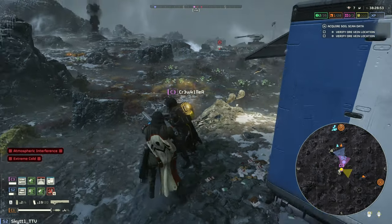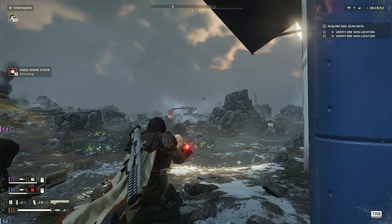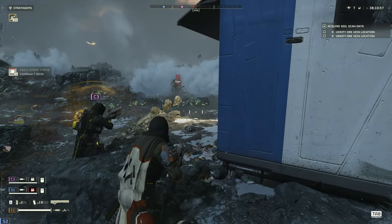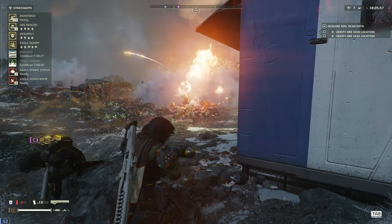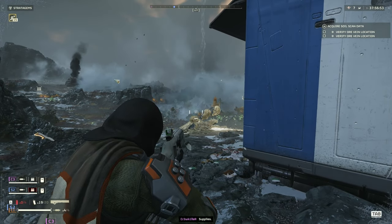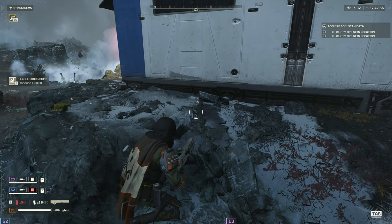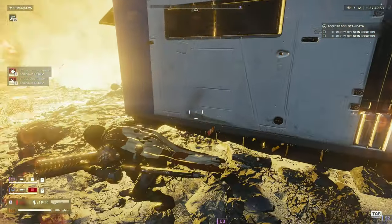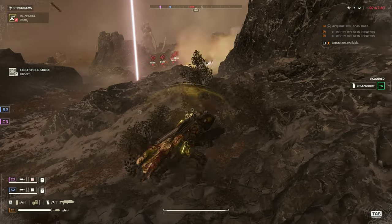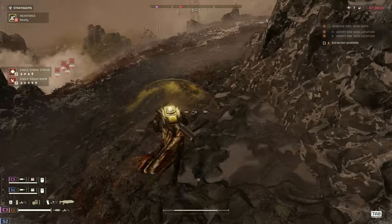Patrols are where the stealth mechanic really comes into play — you want to avoid these at all costs. Provoking a patrol will most likely trigger a new bug breach, so do everything you can to avoid them: run around them, hide behind cover, go prone, or use smoke to obscure the enemy's vision. If a patrol spots you, try to break line of sight. You can use smoke to blanket the area, which will confuse newly spawned Terminids from the bug breach — they won't know where you are. If they're in the smoke, they'll often just stand still, giving your team more time to call in stratagems. You can also use smoke to retreat, but be careful not to run into another patrol, or you'll suddenly be dealing with two bug breaches and a full horde.